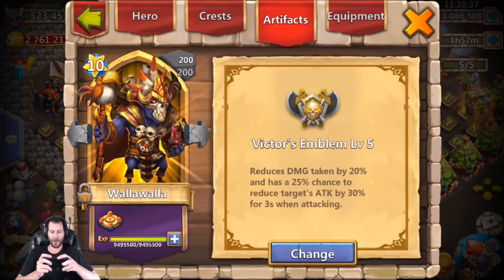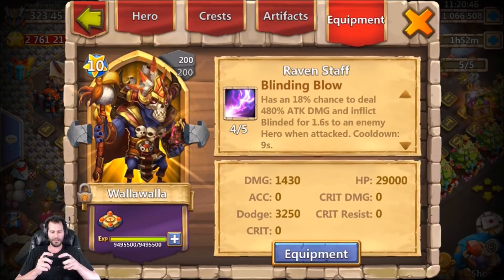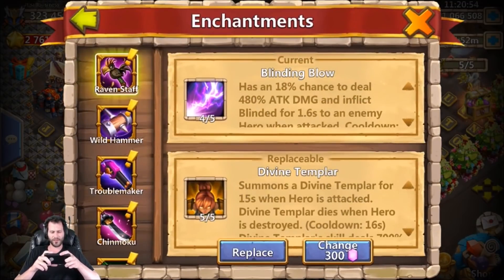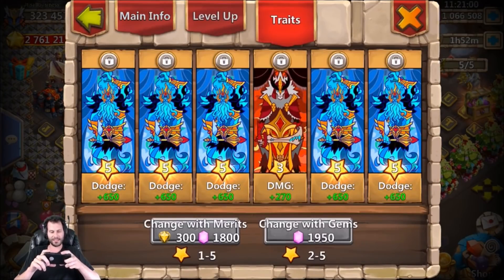Last but not least, the five of five revitalized for Walla Walla — man, is he going to be a monster. Right now I have him in Victor's Emblem; I'm not sure if I'm going to keep him there or not, it just seems like a safe place especially since I have eight of eight Stone Skin on him already. As for equipment, I currently have Blinding Blow on him — I don't think I'm going to keep that. The five of five talent I rolled was Divine Templar and I'm definitely not throwing that on him.